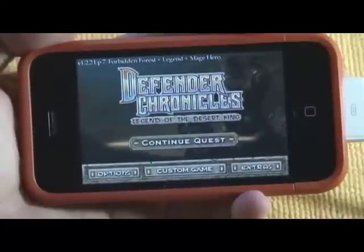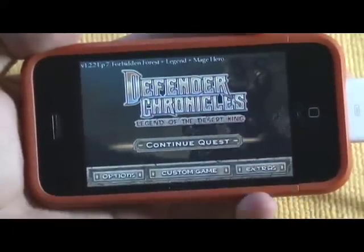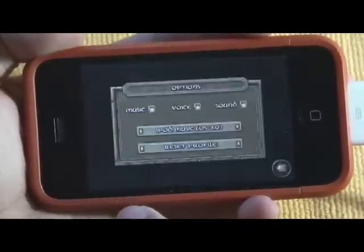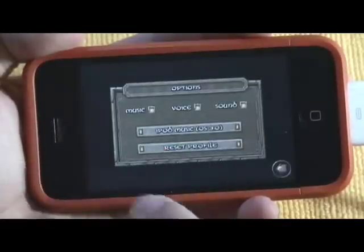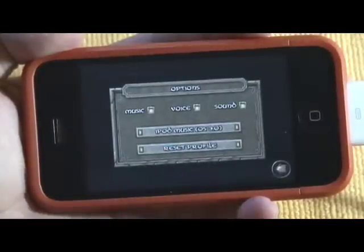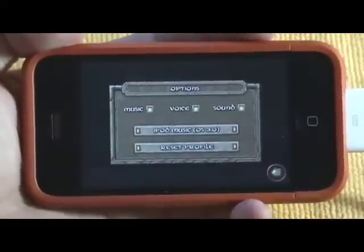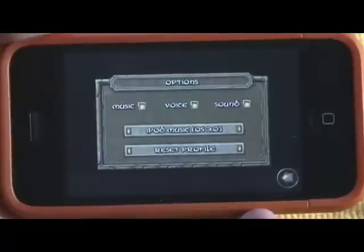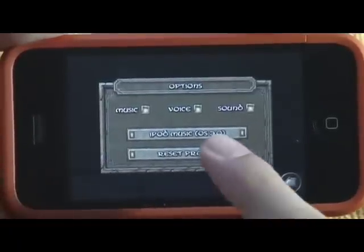I have a quest coin so I can continue my quest or create a custom game. Looking through my options, I can turn the music on or off, toggle voice and sound, use my own music from my library, and reset my profile.